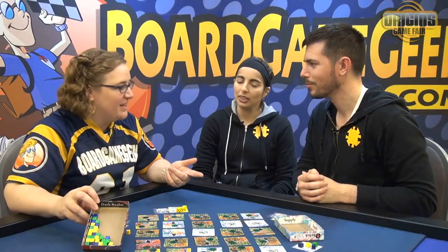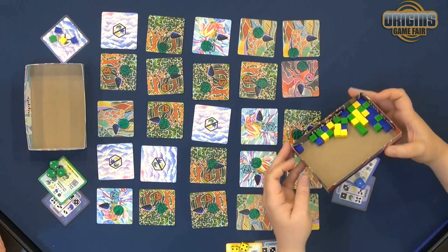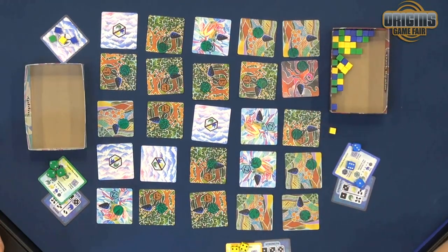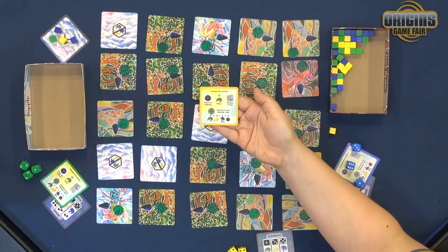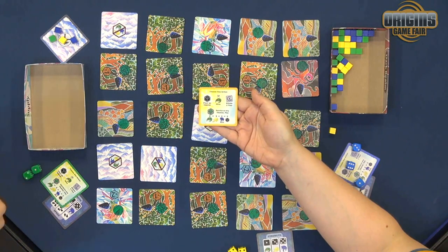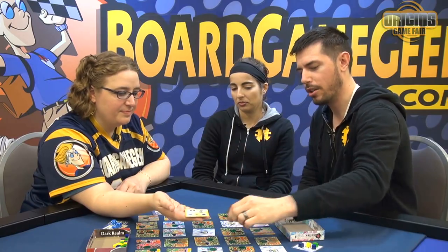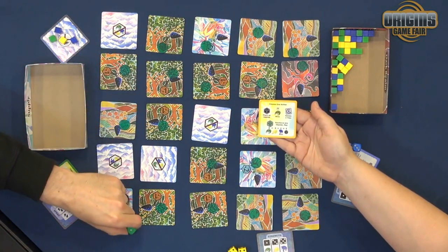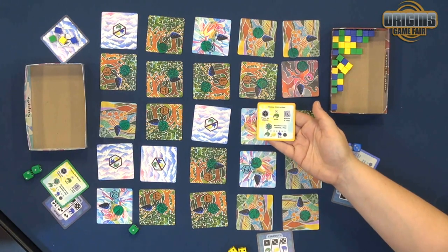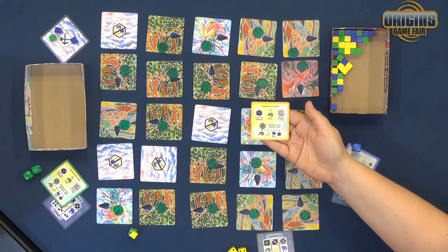You guys have actually put a Dark Realm there on the box wrap. You're going to draw them randomly from the Dark Realm, so you don't necessarily know what monsters are coming. The first action is to place an obelisk — your dice are actually your obelisks in this game. When you place them, you can put them at the corner of the tiles, and it's going to be able to capture monsters on the surrounding four tiles. You can also put them on the edge of the map, but it's only going to have access to two tiles.